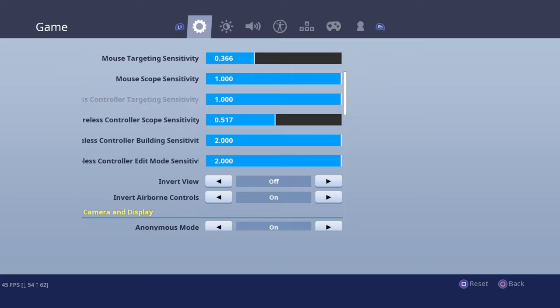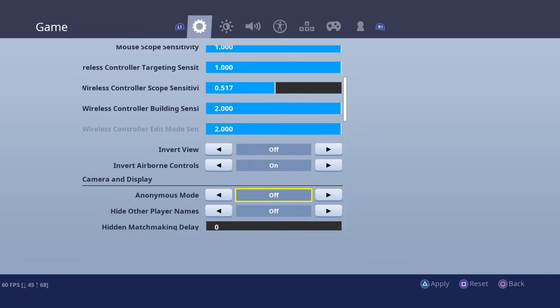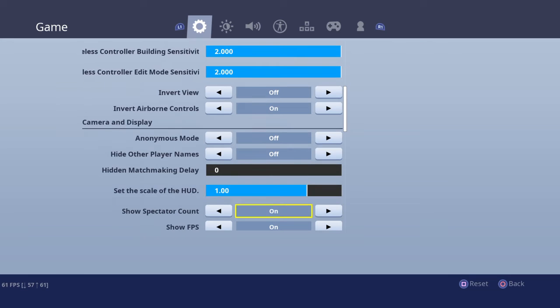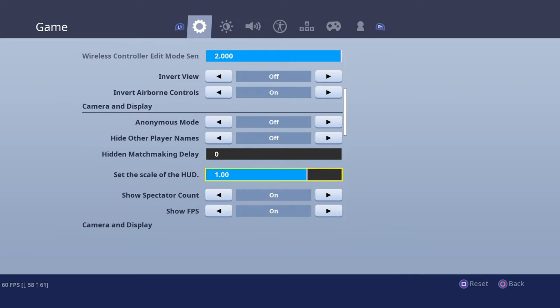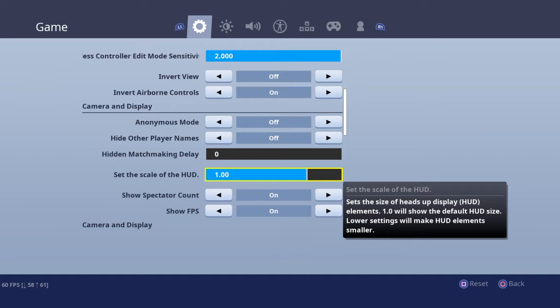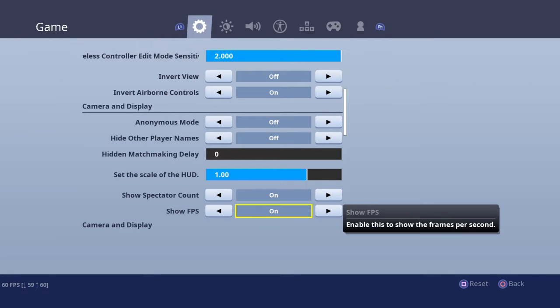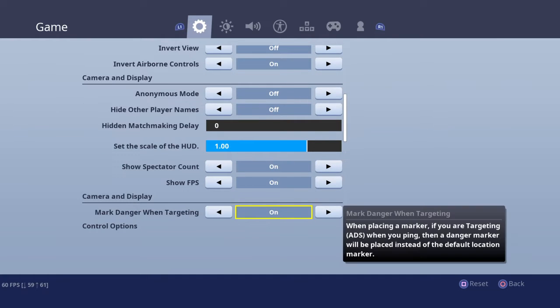Anonymous mode — I'm actually just going to turn it off. The scale, I kind of like it pretty big, but not too big, not too small. Specular account — I don't know why I have it on, just because I just want to see what people spectate me. FPS I have on, and marker I have it on as well.